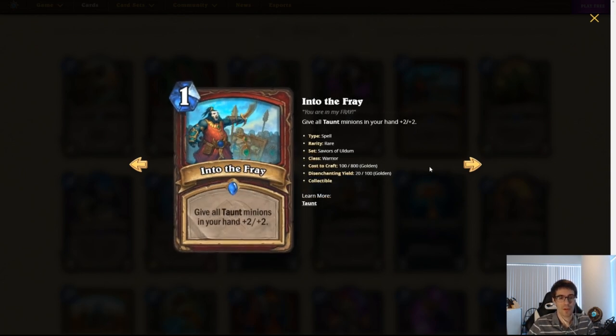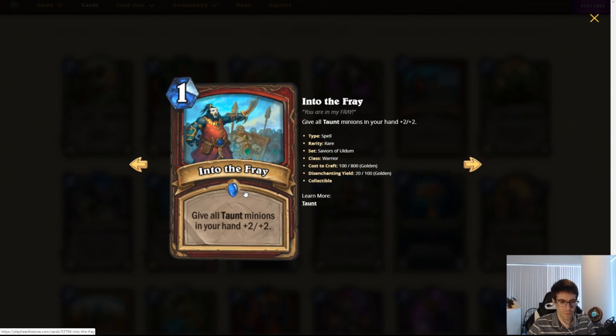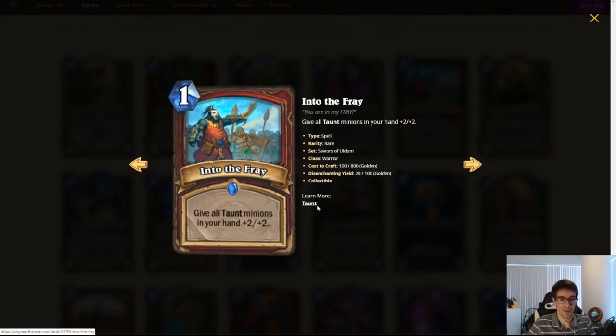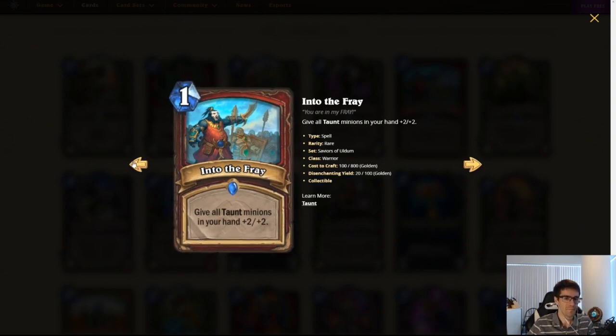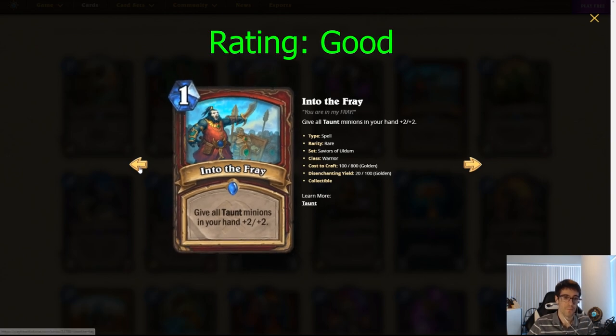Into the Fray. One mana Warrior spell. Give all Taunt minions in your hand +2/+2. Compared to Bolster — which gave your board of Taunt minions +2/+2 for two mana — this is much less conditional because it works on minions in your hand before you play them, so they don't have to stick around. And it only costs one mana. You can play this on one and then play things on two. Imagine this on one — it's like a double-buffed Goldshire Footman on turn two; you have 2/3 Fours, it's insane. This card seems very powerful, and they're trying to give Warrior a direction other than just the standard Bomb route, which I think is really interesting. This plus Armagedillo is kind of nice, and there are a couple more cards coming up that work really well with this. This card is very good.